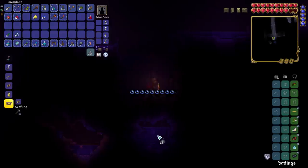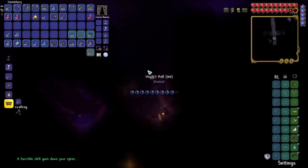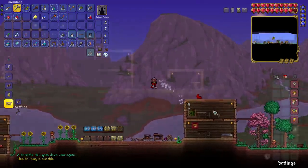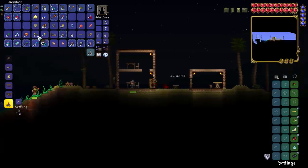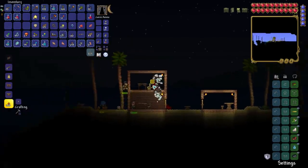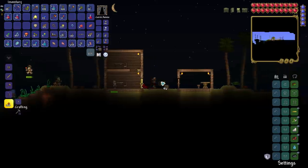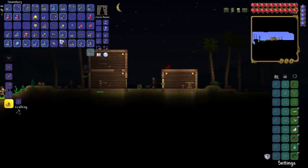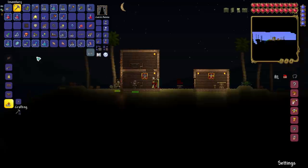Now that we have a whip and our finch staff, the next goal is to try and do blood moon fishing. But before we do that, here's a quick tip: I really want a pylon at the ocean to make teleporting there easier. If you want a pylon in Terraria but can't be bothered with NPC happiness, all you need is a nurse and an arms dealer. That's why I blew up a shadow orb to get an arms dealer. If the arms dealer lives with the nurse, he will sell you the pylon no matter what biome he's in — he just likes the nurse that much. I'll never understand pylon happiness.